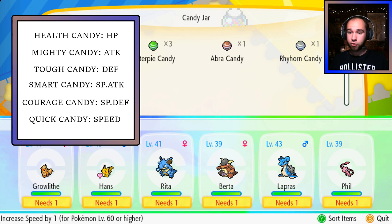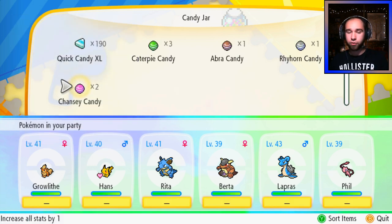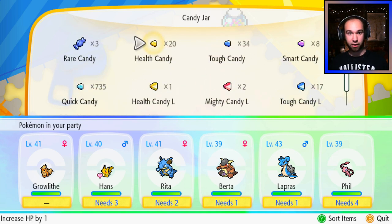Now, normally you would think that every Pokemon has its own candy — like Caterpie candy — which raises every stat by plus one. Those are the best candies in the game, but these stat-specific ones are significantly easier to grind.